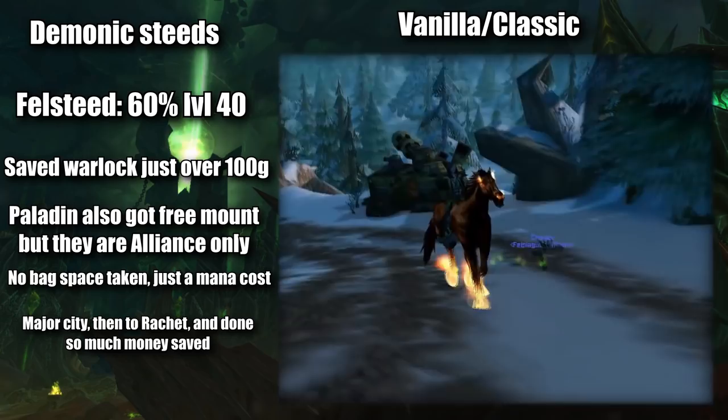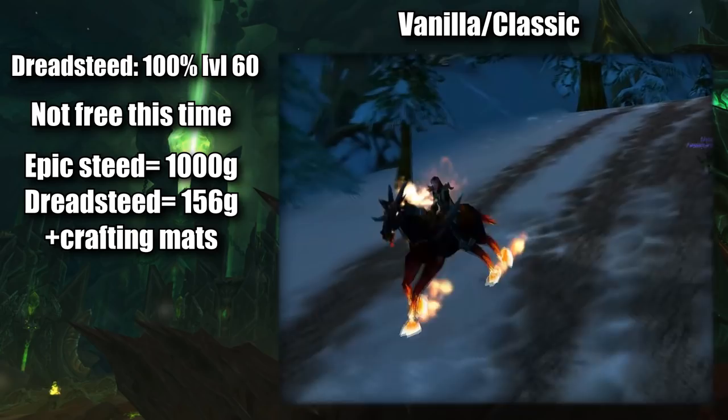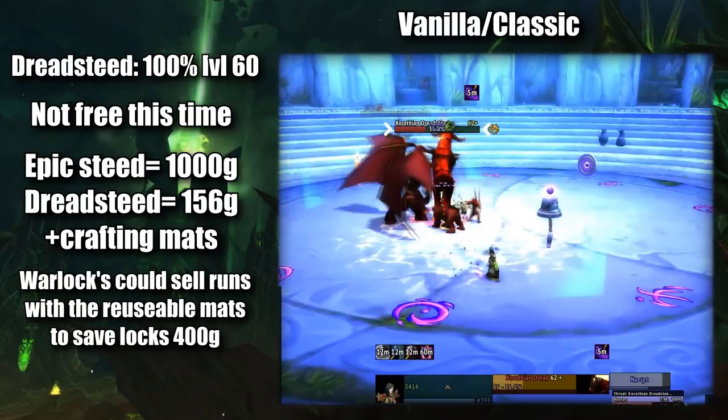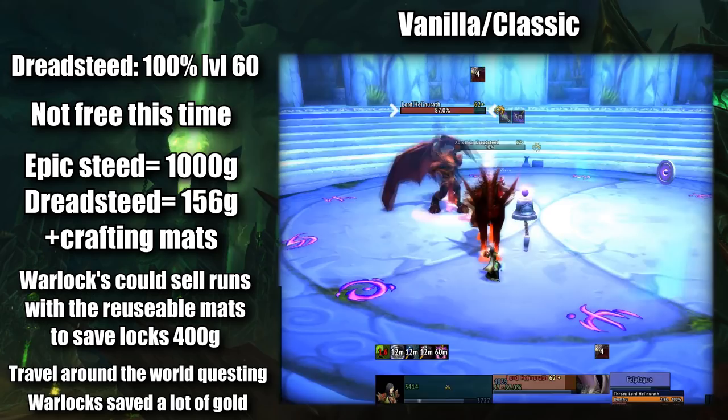The other steed being the Dreadsteed. At level 60, this demonic steed was not free and cost gold, but really nowhere near as much as the epic mount for all the other classes. Some crafted materials, a few hundred gold, some of the items bought with gold even reusable for other Warlocks, meaning a large group of Warlocks all working together to get the mount would pay way less than a person just buying their epic mount. Going to a few locations around the globe, ending with the enslavement of the Dreadsteed at Dire Maul. The free level 40 mount and the much cheaper level 60 mount made Warlocks a great class for saving up initial gold with.